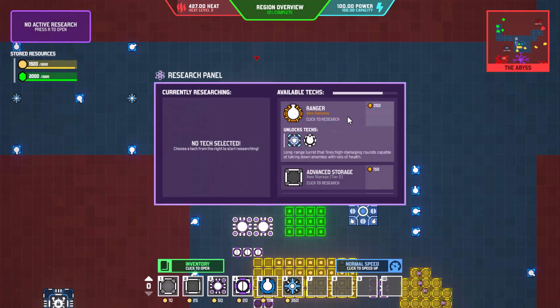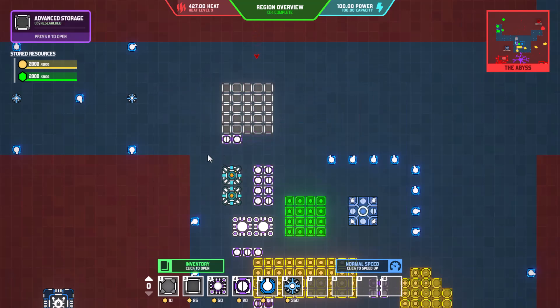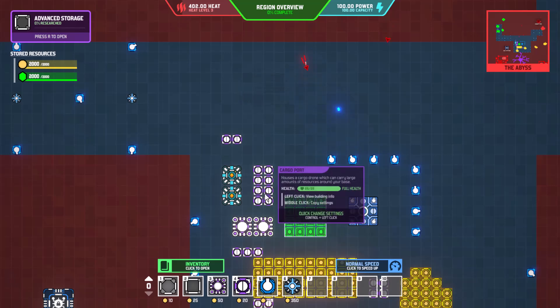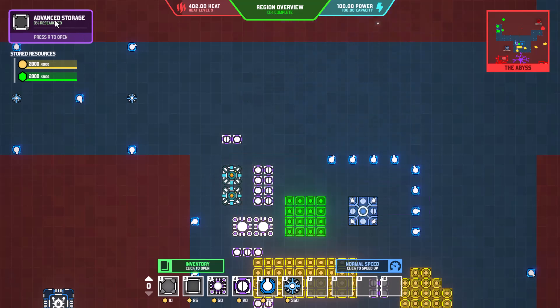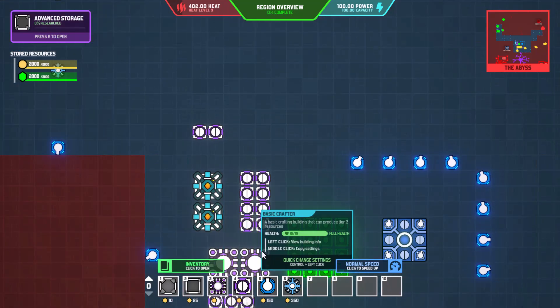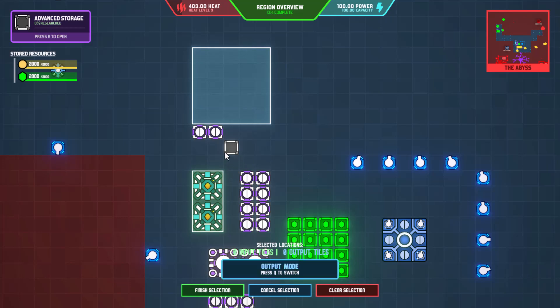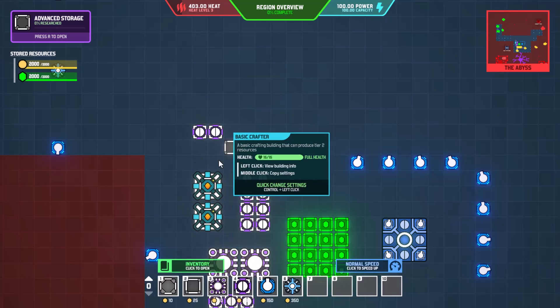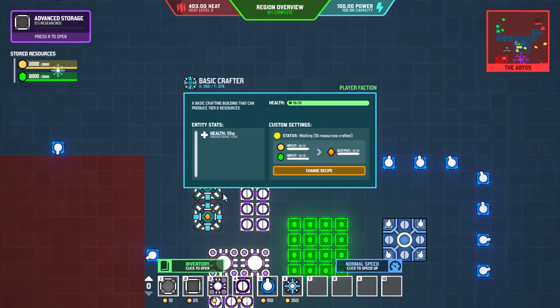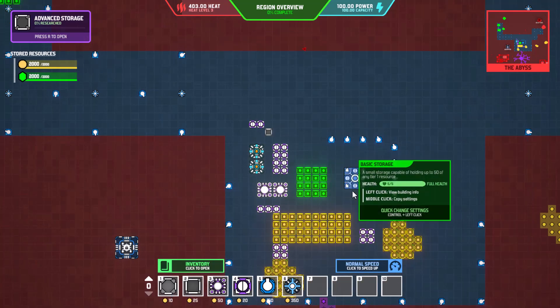We need advanced storage — regular storage does not work for these tier two things, which is kind of a bummer. We'll get rid of all that. It should be ready to roll — we have the stuff, we just don't know what to do with it. We'll have to see what exactly that is.